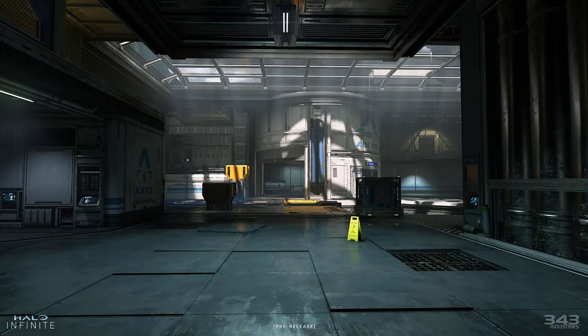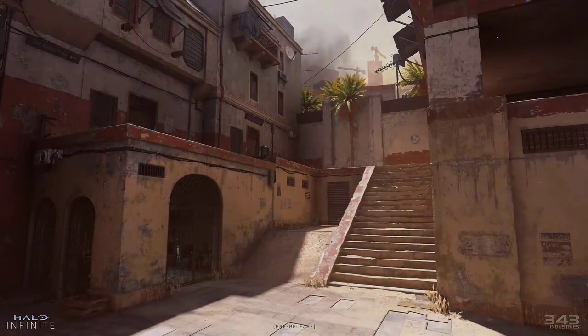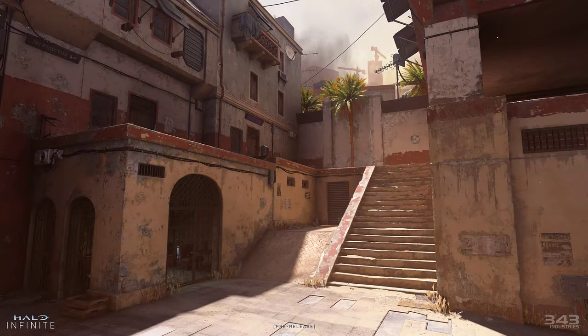The indoor tight-quarters map is called Recharge. Another map shown is the live firing range for the Avery Johnson Academy. The final map shown is called Bazaar, set in New Mombasa, a location that was featured in Halo 2.